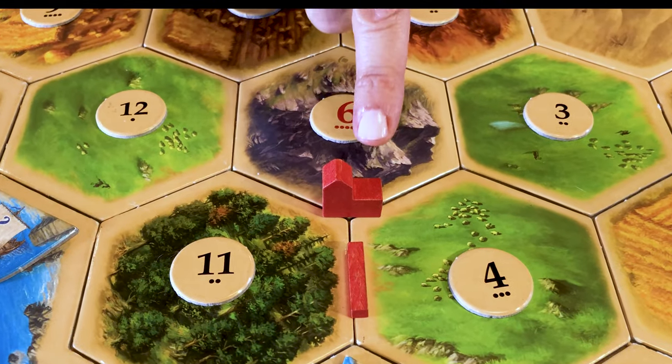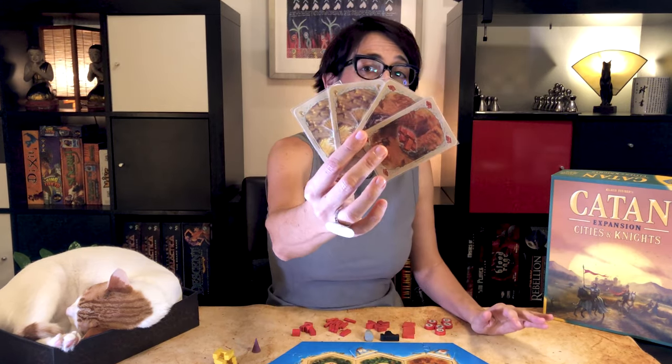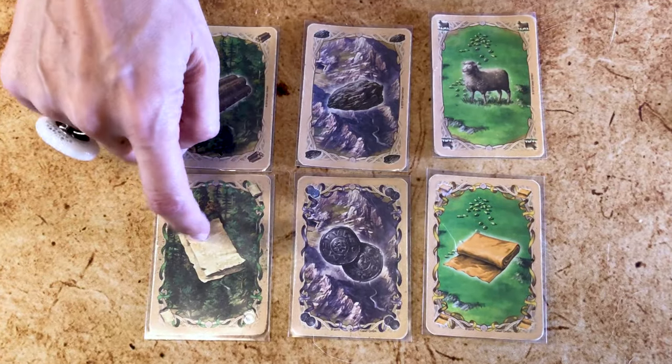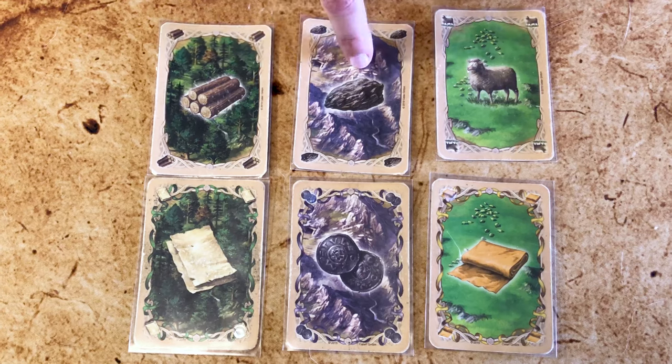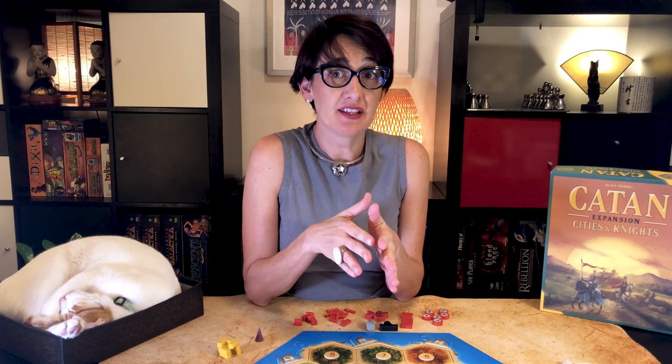The difference is that commodities can only be produced in your cities, not your settlements. When your city produces bricks or wheat, you take two of them as in the base game. But for those that produce commodities, you take one resource and one commodity — you do not take two lumber or wool anymore. You will use these new commodities to buy city improvements, which is a big difference in this expansion.